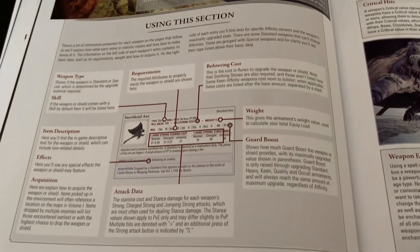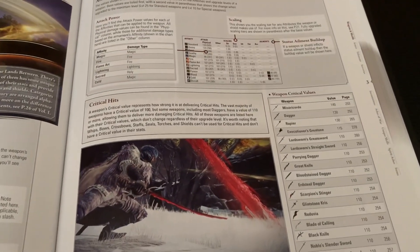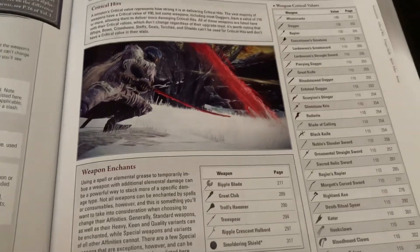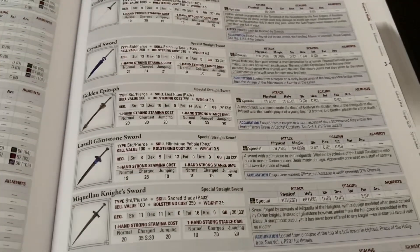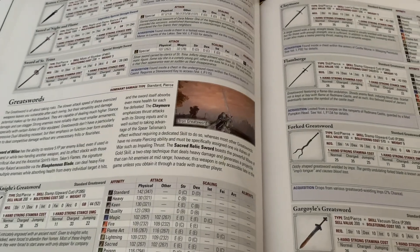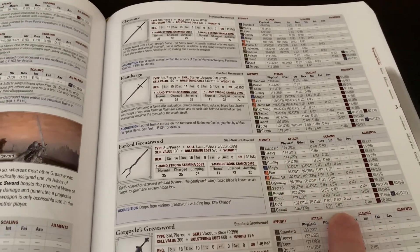The next chapter is armaments and equipment, starting right away with weapons and shields. This goes into a lot of detail — attack data, requirements, weight — fairly detailed. It really goes over where you get them and kind of how to build around them. It also has all the scaling for the affinities on every weapon in the game, which is impressive in itself. It covers summer weapons, regular weapons — pretty much everything you need to know. Having all the affinity scaling in one convenient place is really useful.